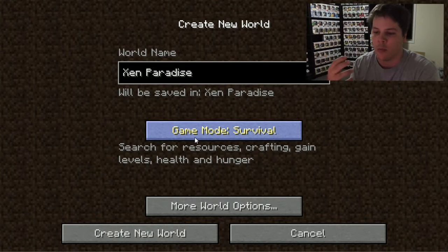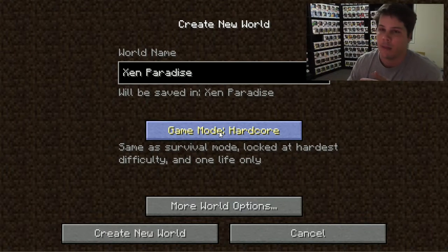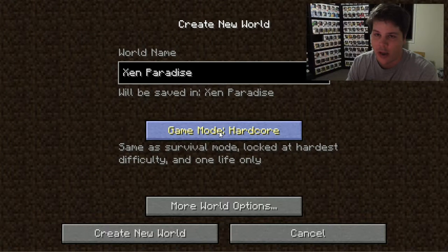Probably the most common, and what I like to play in, is survival. In survival there are mobs that will attack you and you've got to mine for your own resources, so it makes the game a bit tougher and you've got things like hunger to worry about. Then you've got hardcore — in hardcore if you die the game is over, you lose your game world. Basically you've got one life to see how far you can get without dying, so it's quite a tough challenge and a fair bit of fun.